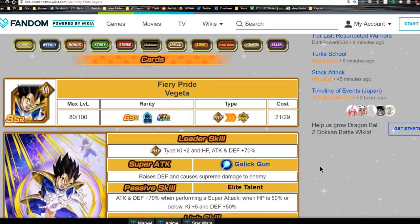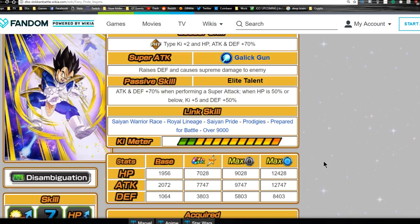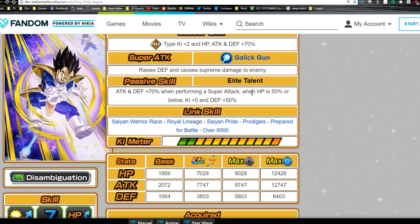Now we'll talk about 'Fiery Pride' Vegeta. His leader ability is Physical type Ki plus 2, HP, Attack and Defense plus 70. His super attack Galick Gun raises Defense and causes supreme damage to the enemy. His passive skill 'Elite Talent' gives Attack and Defense plus 70 when performing a super attack, and when HP falls below 50 he gets Ki plus 5 and Defense plus 50, so he'll be tanking better when his HP drops.